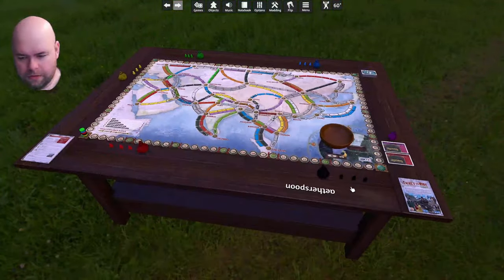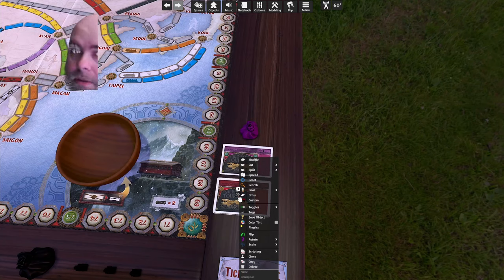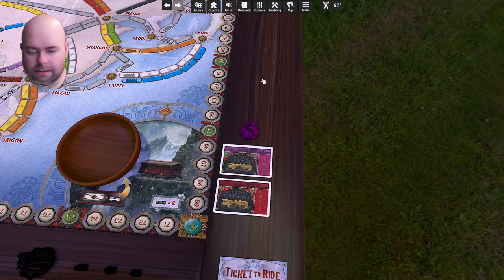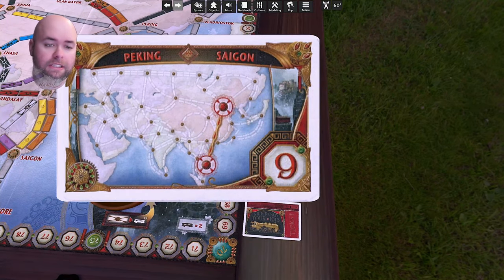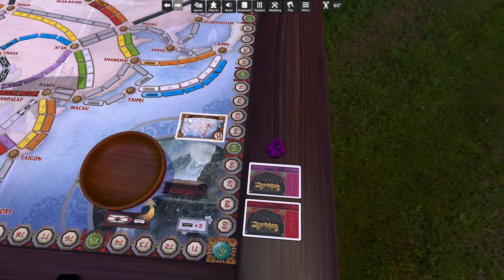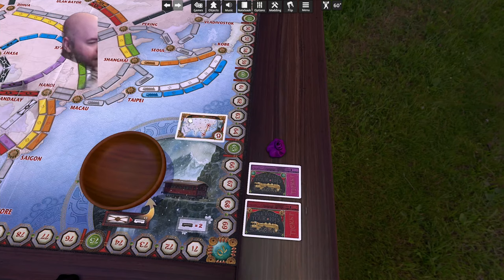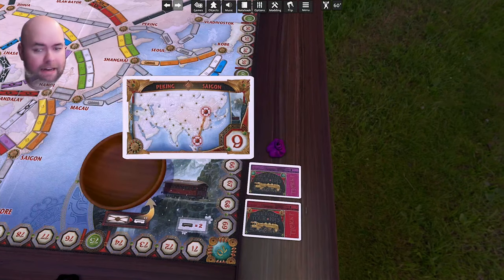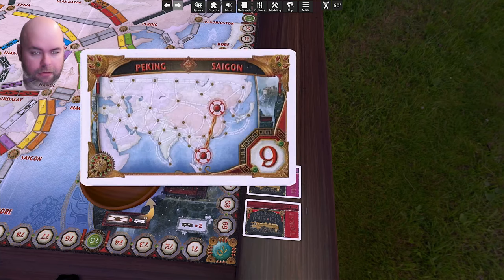Other things include all of these tickets. Tickets in Ticket to Ride — if you haven't played — the idea is that you complete tickets and tickets give you points. Looking into the ticket deck, you can see this ticket gives you nine points for having a route at the end of the game that goes from Big King to Saigon. I had to scan all of these in. They're actually scanned at a reasonably high quality, but I knocked the quality down just because the image file sizes were huge and you don't really need super high quality.